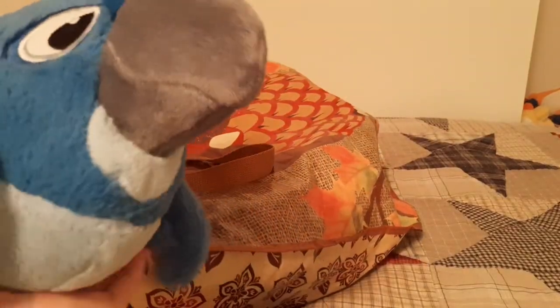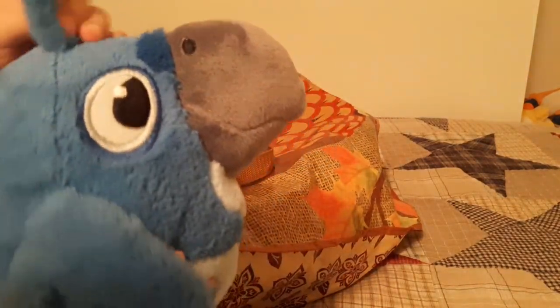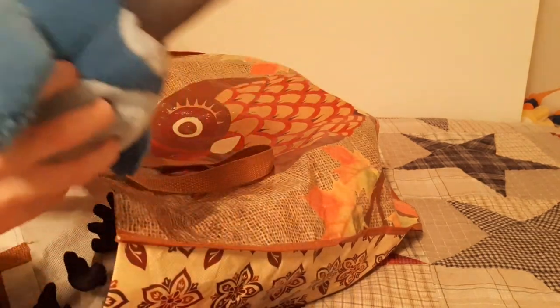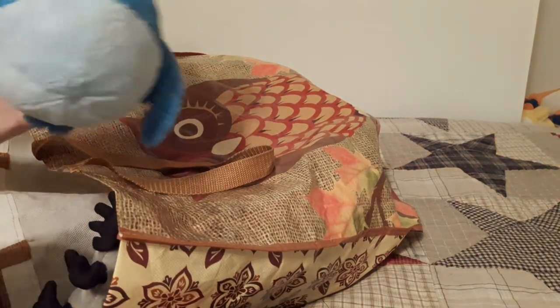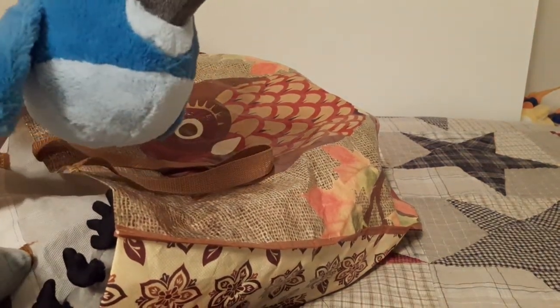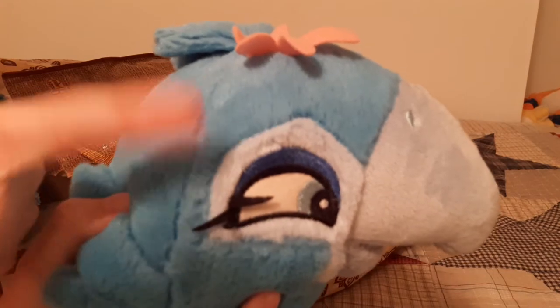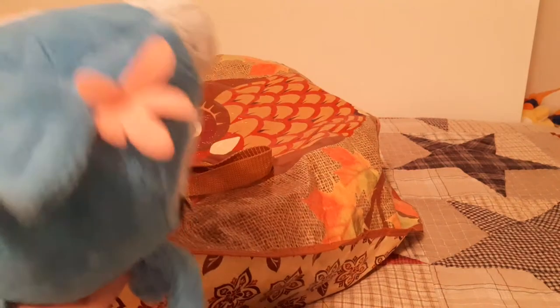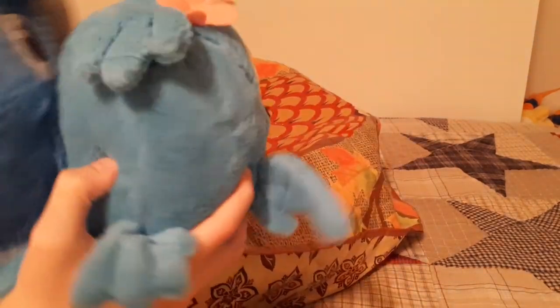Our next bird will be Blue. If he doesn't look familiar, that's because he's in a game called Angry Birds Rio — that was a pretty popular game. And his girlfriend actually is Juliet. The eyelashes even kind of stick out right here and on the other side. Yeah, that's Juliet — she goes along with Blue.